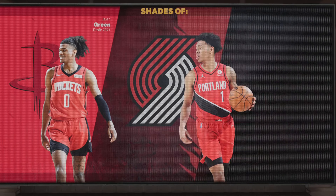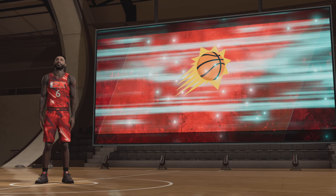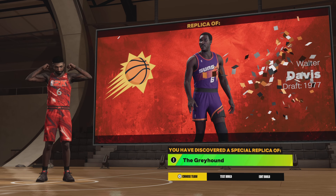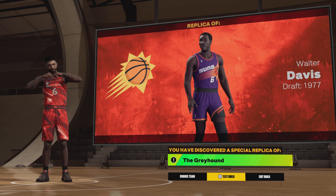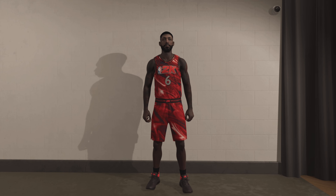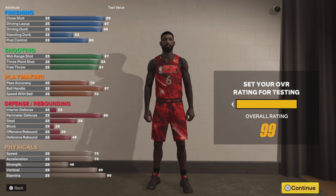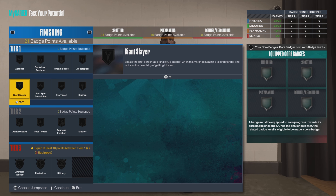Now we got shades of Jalen Green, Anthony Simons, and Isaiah Ryan. I see Jalen Green pop up a lot with these replica builds — a lot of these guard replica builds, he pops up a lot. But ultimately, we got Walter Davis, the Greyhound. The man's a dog — hence the replica build name, the Greyhound. I didn't know a lot about him. I heard the name Walter Davis several times but didn't know that was his nickname, because I didn't know about him that much — that's a little before my time.